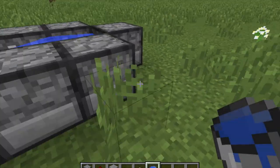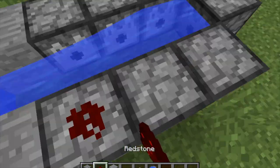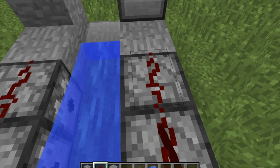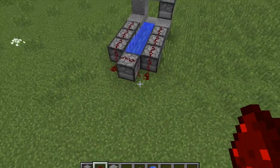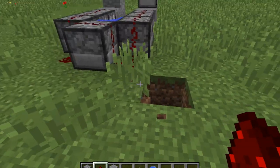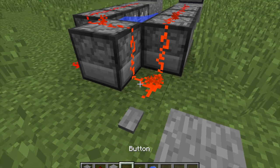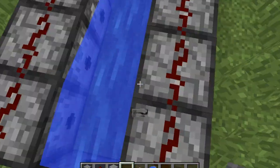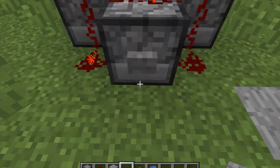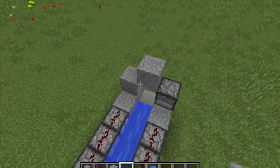This is what it should look like right now. Then you're going to need to put redstone across like that, and then put a button right here and set it off like that. You could also put the button right there — that should also set it off. Then you're gonna need to fill all this with TNT.